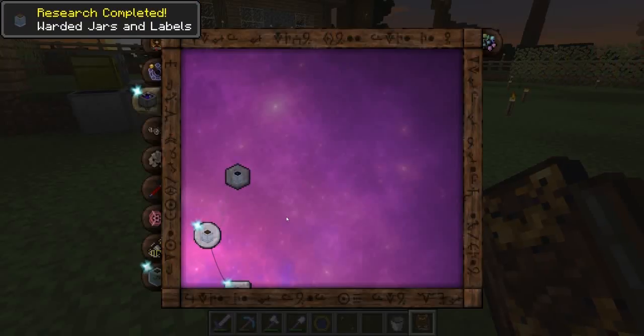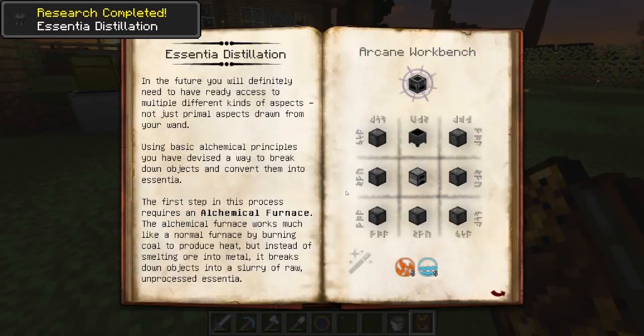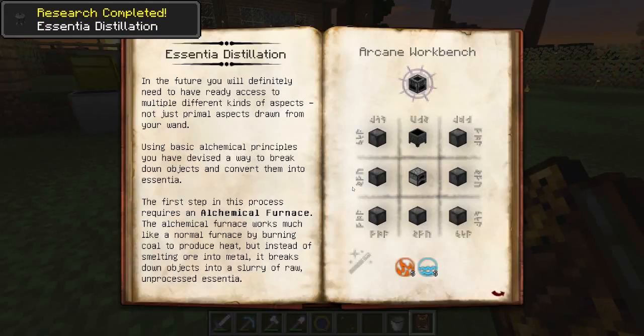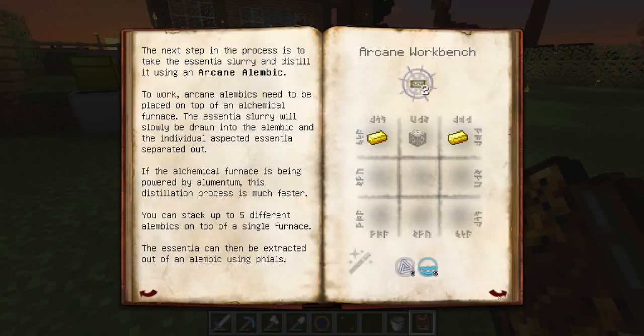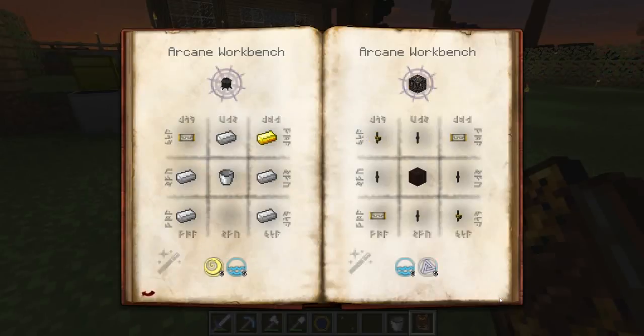Now we'll have the knowledge. After doing that you open the book again and you click on whatever you want to do and it just gives you the recipe. Before that you cannot make these. Furnace. Crucible. This is the connection part that I'm gonna tell you about later. Alchemical Construct.